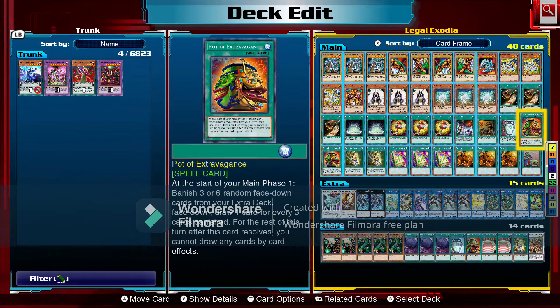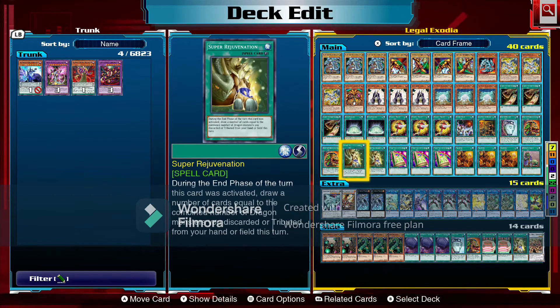Next is Pot of Extravagance. At the start of main phase one, banish three or six random face-down cards from your extra deck and draw one card for every three cards banished. For the rest of the turn after this card resolves you cannot draw any cards by a card effect. Then Super Rejuvenation: during the end phase of the turn this card was activated, draw a number of cards equal to the combined number of dragon monsters you discarded or tributed from your hand or field this turn. So Blue-Eyes, White Stone, Debris Dragon — if we pitch them the turn we activate Super Rejuvenation, we get to draw a card for each.